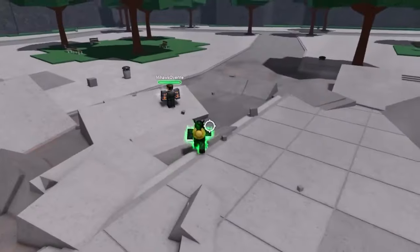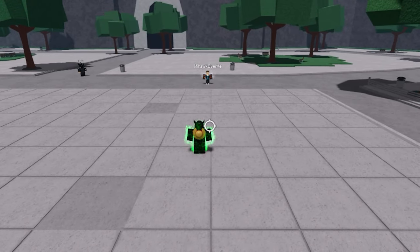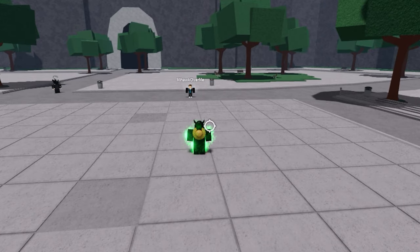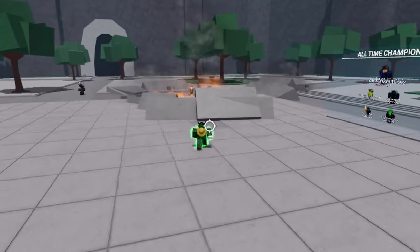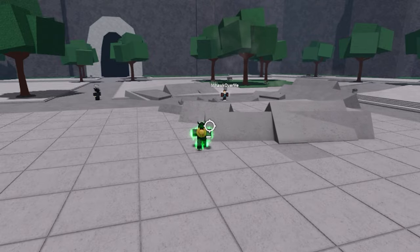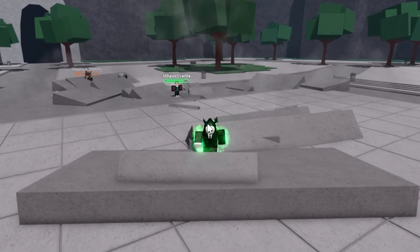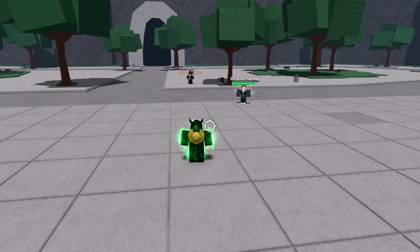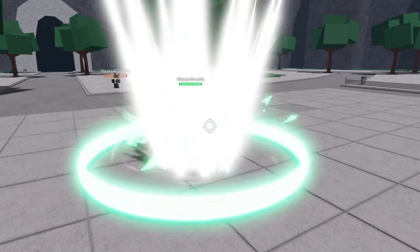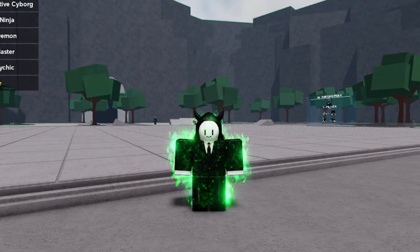Next is the flame wave cannon. I think we'll both hit each other but the down slam will cancel the flame wave cannon. I got hit by it but it did cancel it. I know for sure it can cancel it if you're not gonna get hit by it. And the next one is incinerate — a real test at pretty much mid-range distance. Incinerate versus down slam — nope, it did not stop it at all.